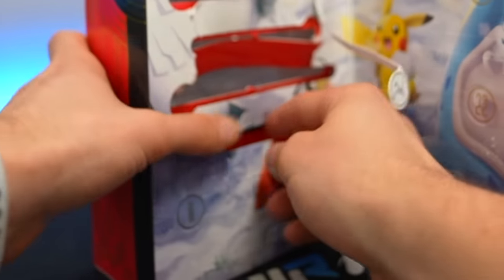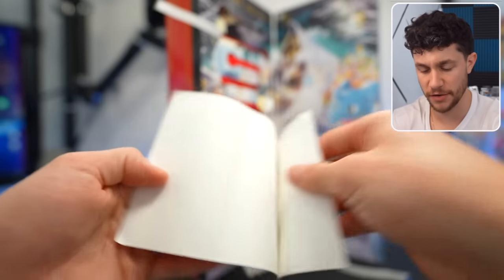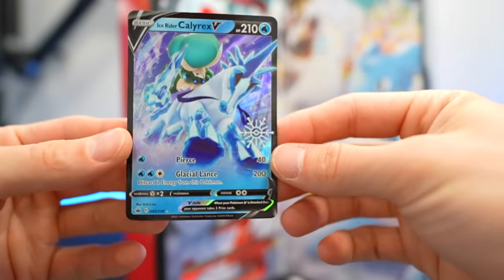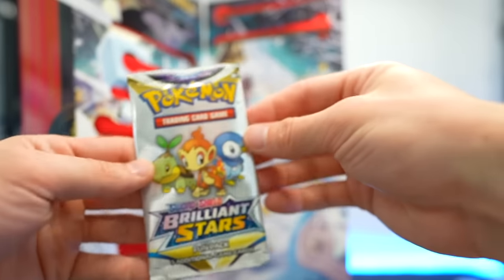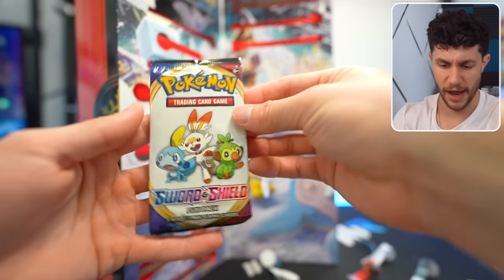Whatever's next is tiny. It's an Ice Cube coin. Then what I'm assuming are stickers. It's another unsleeved card — the Ice Rider Calyrex V. To the top! Astral Radiance with a little bit of Rapidash. Then another fun pack from Brilliant Stars. These have nothing in them. Battle Toy. And another not-so-fun pack from Sword and Shield.